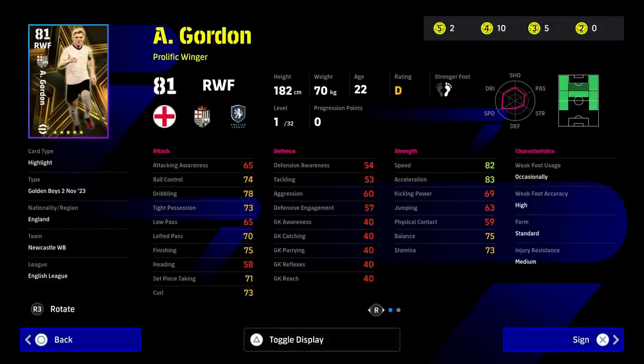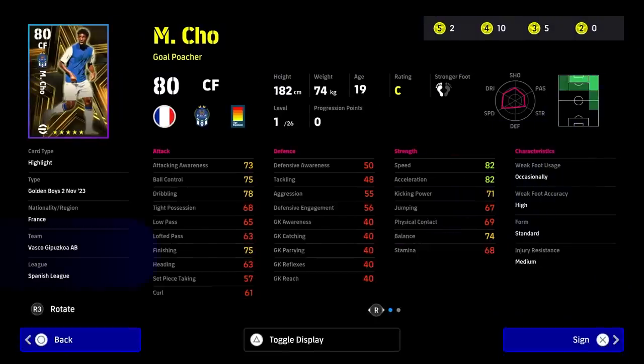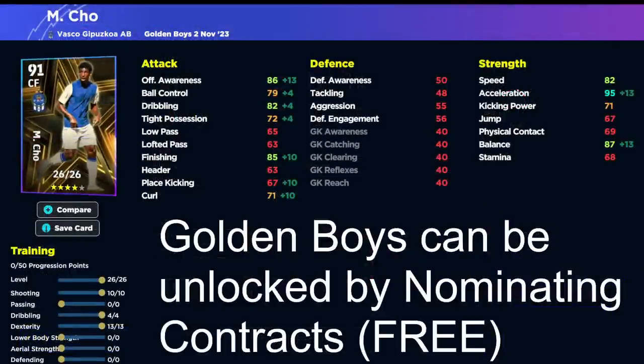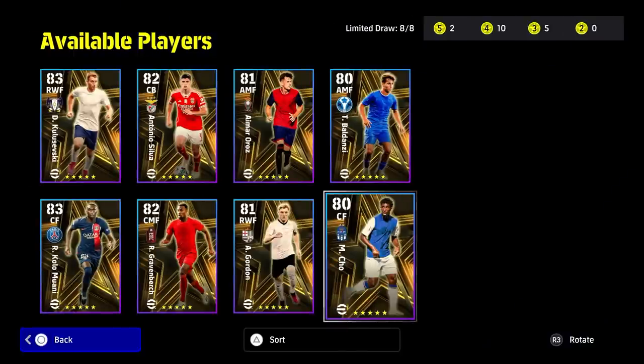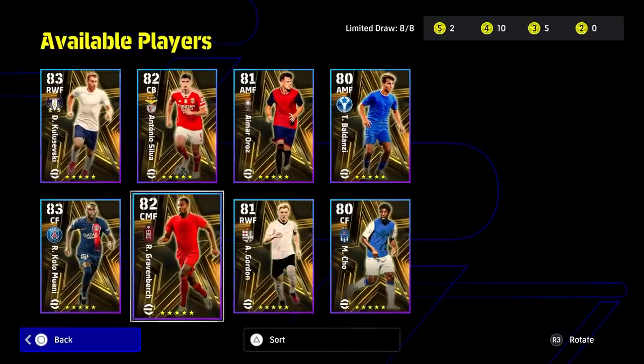We also have Cho — a center forward similar to what we'll see with Muani from PSG, just limited in his play. Even when you max him out, he's going to have high acceleration, fairly decent balance and finishing, but he's not going to be running gun and he's not good in the air. You need a top-class center forward if you want to compete right now.